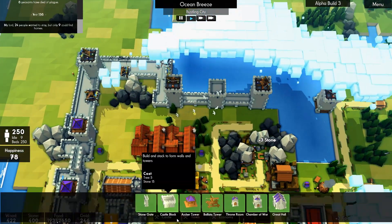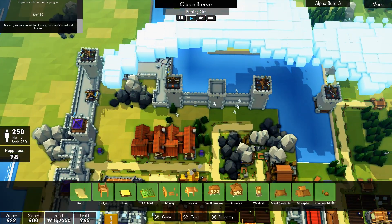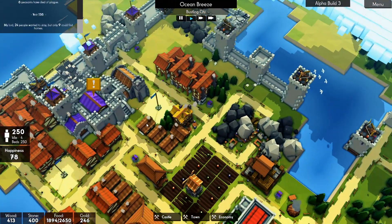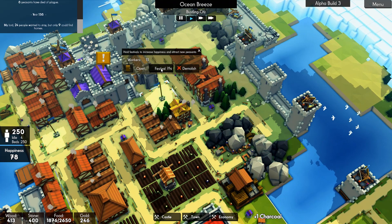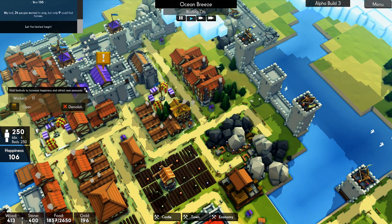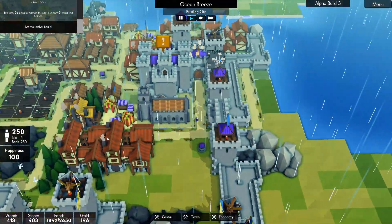I wonder if I put a charcoal burner over here - let's see if that makes a difference. And let's do a festival - why not. That gives me 93 happiness. What if I do two festivals? Yeah it does make a difference - 106. Nice.